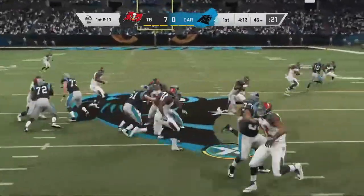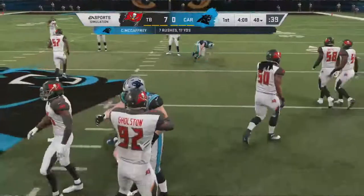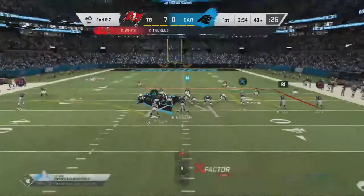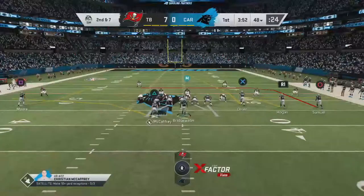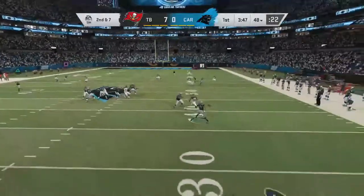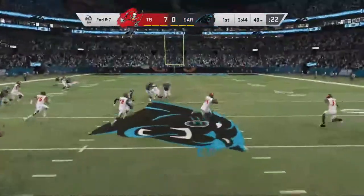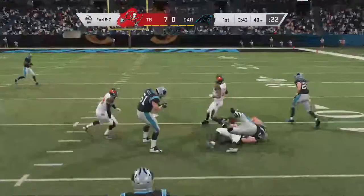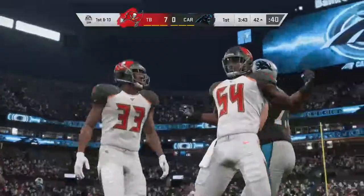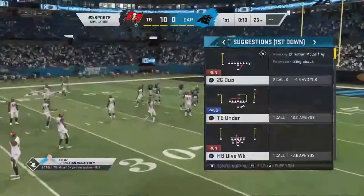A run with McCaffrey pushing forward — they tried a quick hitter inside but that one was swallowed up. They were hoping the big defensive lineman would take the bait, move laterally, and open up a crease, but the pass gets thrown across his body and intercepted — picked up by Levonte Davis. We held them to a field goal.